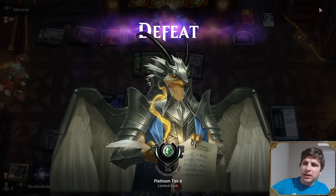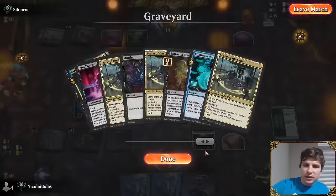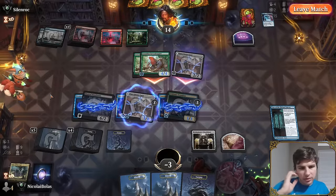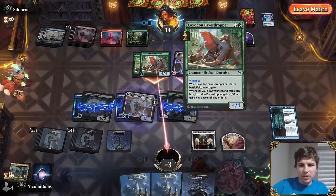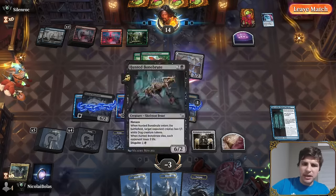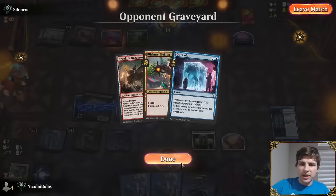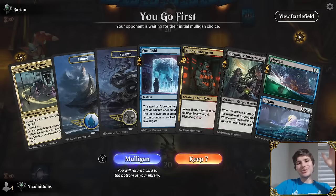Post-game analysis: the loss came from missing the right line with Coercive Kill. He drew 16 of 18 lands, so flooding wasn't the issue — he needed to steal their threat earlier to stabilize. The opponent kept pressure going without running out of cards. Despite the loss, he notes it's a learning moment and moves into game two.